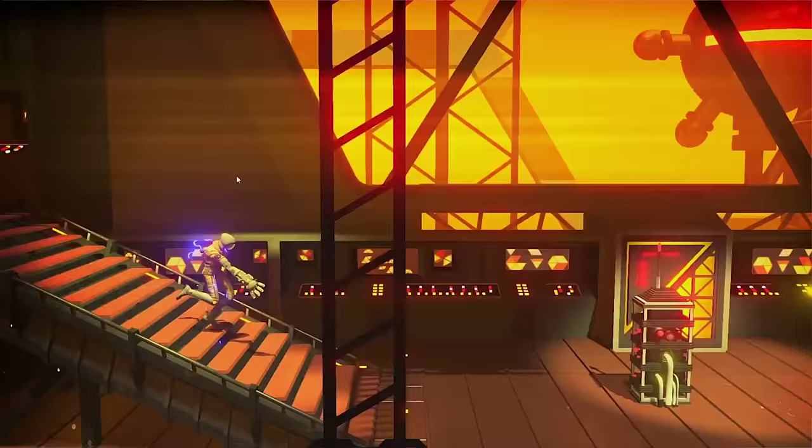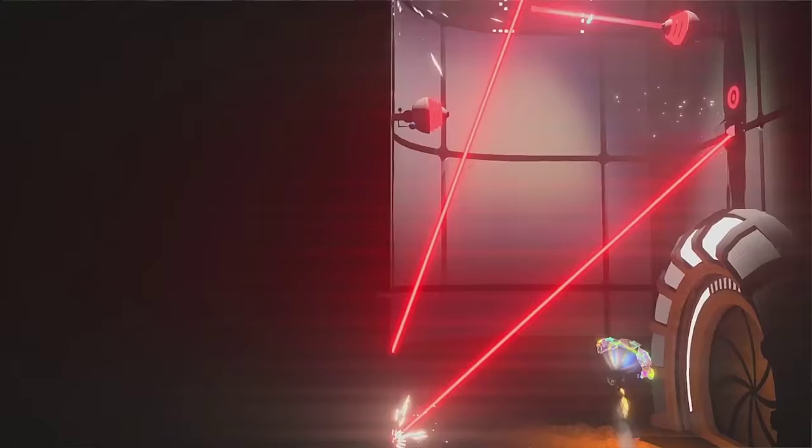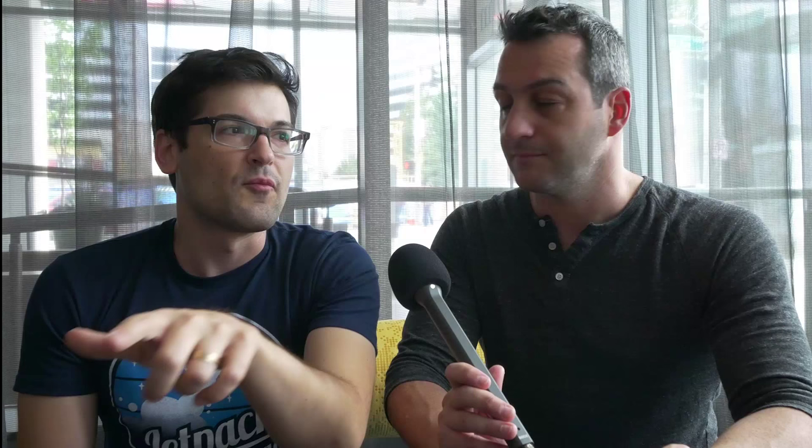The gameplay is a Metroidvania-style game. You're trying to get to the top of this space station, and different bodies that you take over have different levels of security clearance that you need to get through doors — it's all based on a color system. Those colors with higher-level security also have higher-level weaponry.